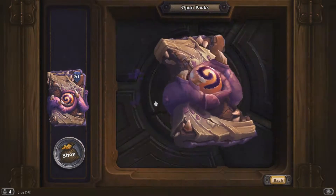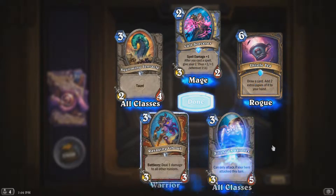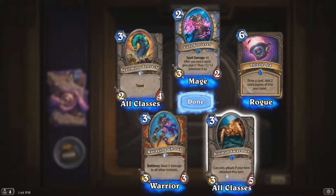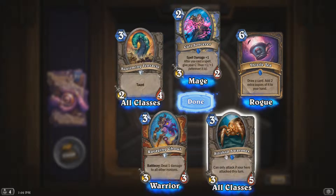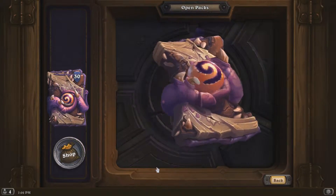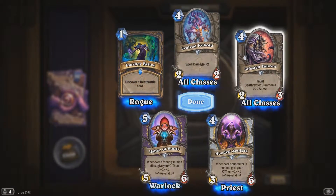Three rares in a pack — that's pretty cool. Sorcerer C'Thun: you can only attack if your hero attacked this turn. That's an interesting card — you can only use that with classes that have weapons or allow you to attack. Nothing too crazy in this next one.